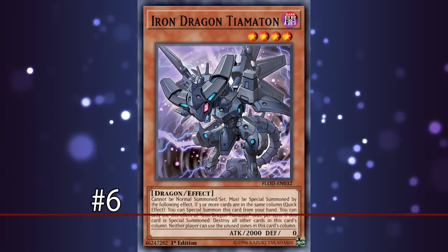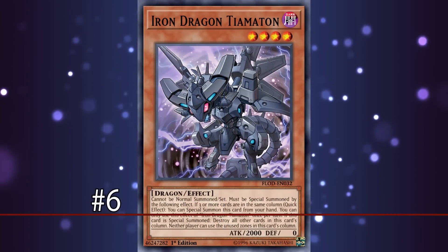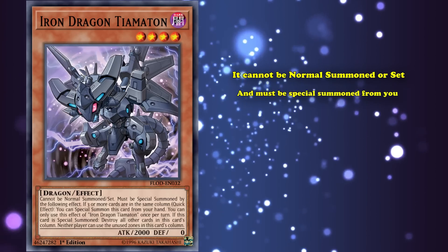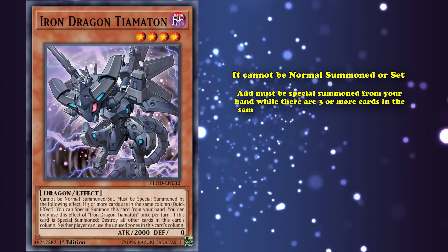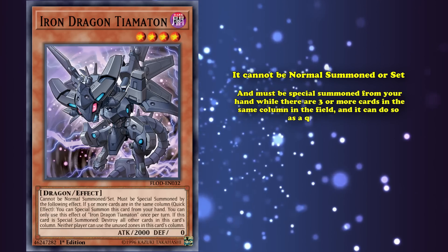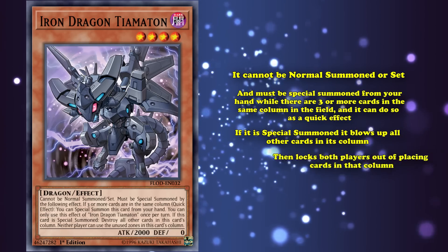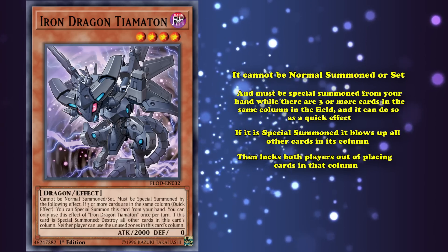At number 6, we have Iron Dragon Tiamaton. This is a level 4 Dark Dragon with 2000 attack. It cannot be normal summoned or set, and must be special summoned from your hand while there are three or more cards in the same column on the field, and it can do so as a quick effect. Then, if it's special summoned, it blows up all other cards in its column, and then locks both players out of placing cards into that column.